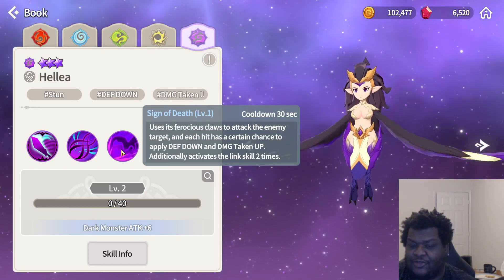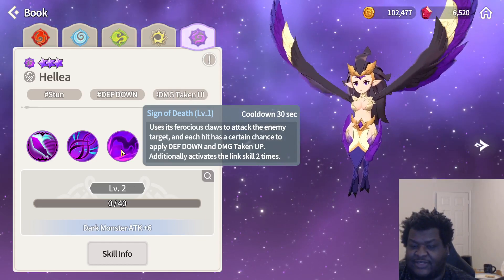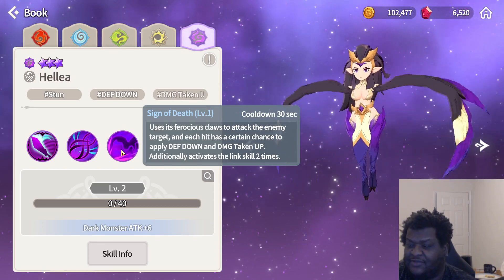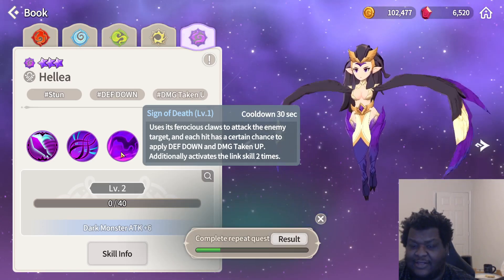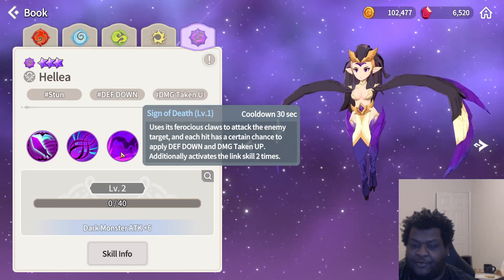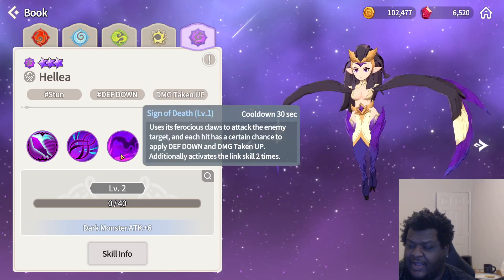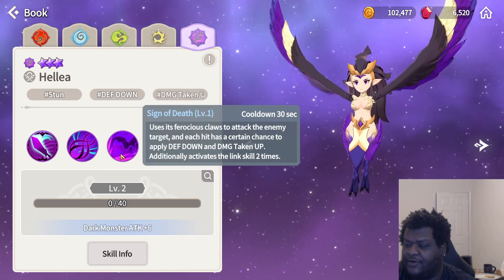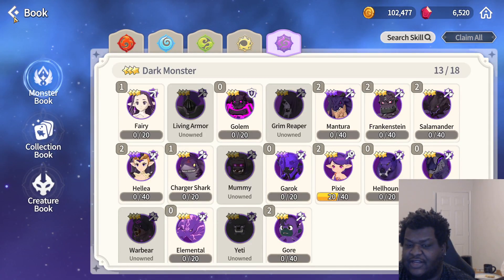Additionally, when the skill is linked, she's going to deal that two more times. So when you have her as your link monster, she's going to attack three times and have a chance to apply defense down and damage taken up to the enemy. That makes it so you'll be able to deal a lot more damage to your bosses when running raids and hero areas — making runs a lot faster.